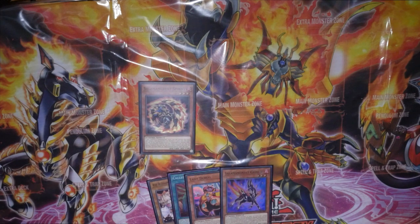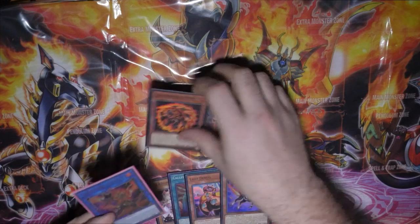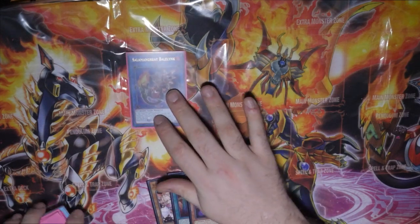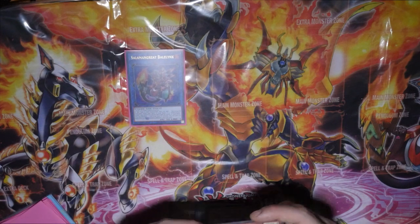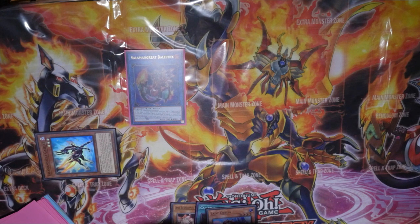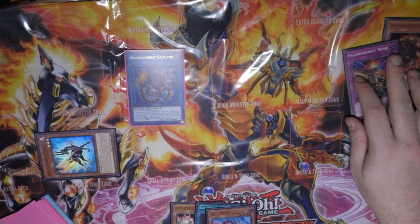We're going to do a standard defensive play using Spiny and Gazelle. We're going to normal summon Spiny and link Spiny away into Bellenix. Bellenix's effect will go chain link one, Gazelle will go chain link two, Gazelle will summon itself and send one of the trap cards. Ideally we want to go with our Roar — it's probably the most powerful one — that's going to go to the graveyard.